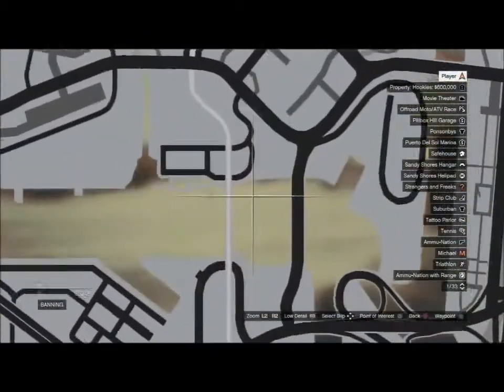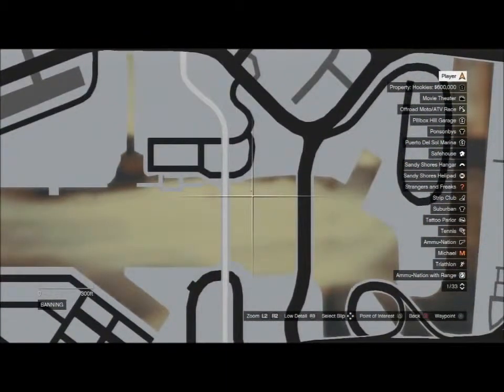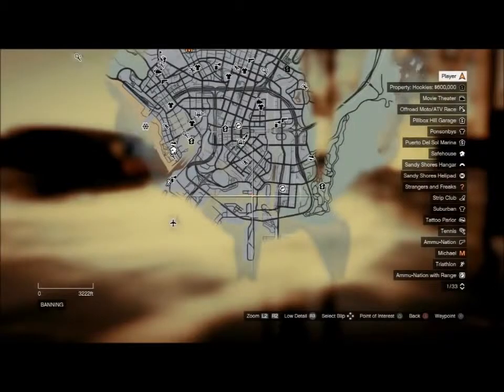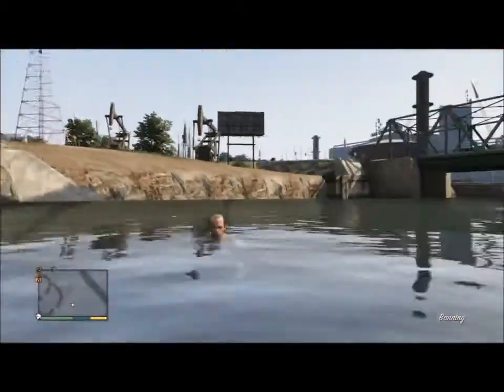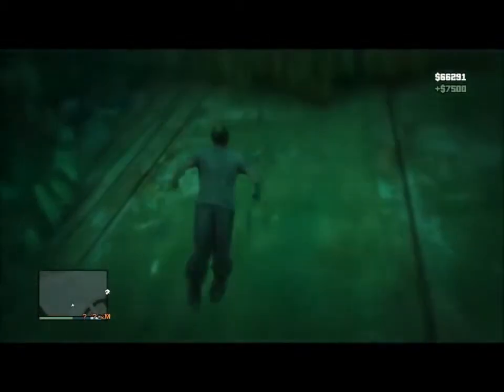Number seven: you're looking for a sunken barge. It's just north of south Port Los Santos — shallow canal on top of the barge. This is probably the easiest one to find, and you don't have to swim down at all. You could just dive down and you'll get it.